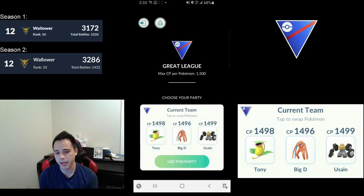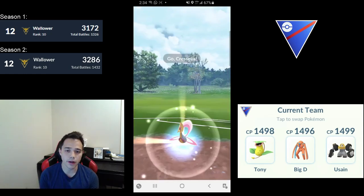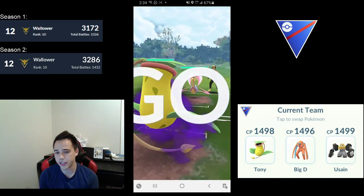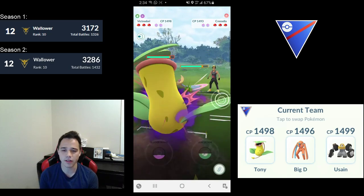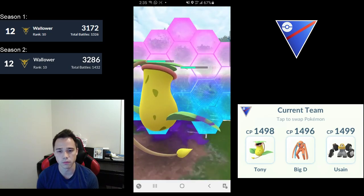This is one of those games where if you had Bastiodon, you'd be able to just farm down Altaria regardless of shield count. Whereas with Melmetal you want to play more with shields down — kind of like Galarian Stunfisk — but it's not as big a deal because you charge your moves so fast.